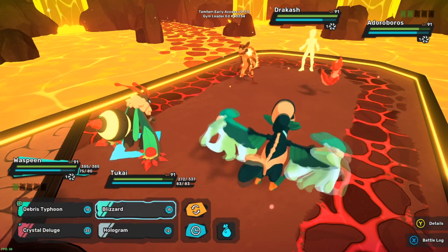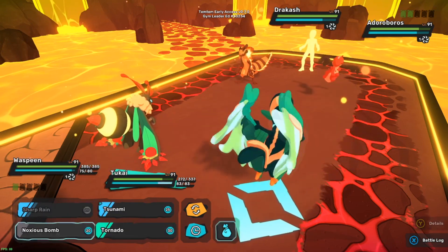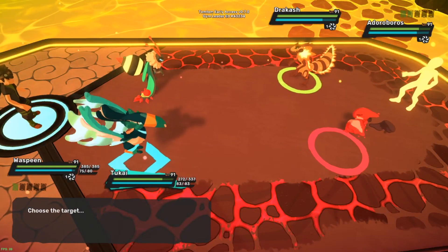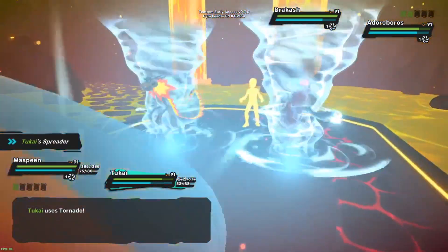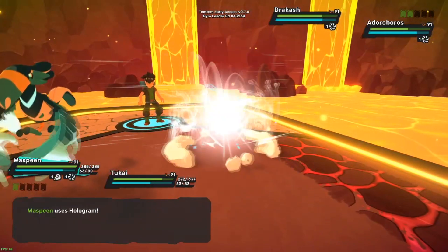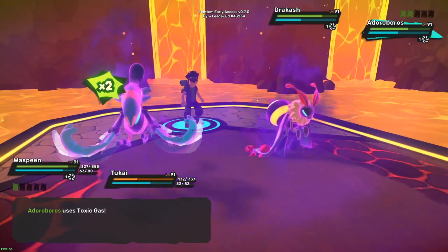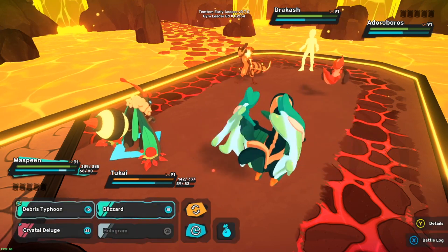All these guys are neutralized, so none of these attacks are even actually super effective right now - which is kind of annoying. Let's go hologram. If I have a wind type I can make them all cold. Let's go tornado for the damage. Two-Kai has that ability that makes everything hit everybody, so in that case there's not really a point in having tsunami. Okay, you're done being neutralized now - all right, good.